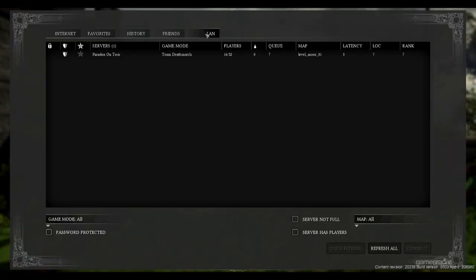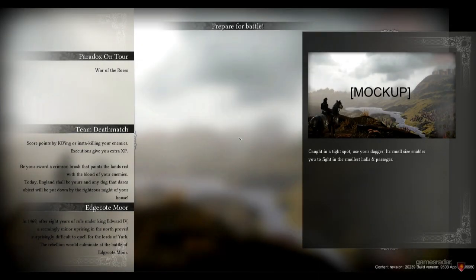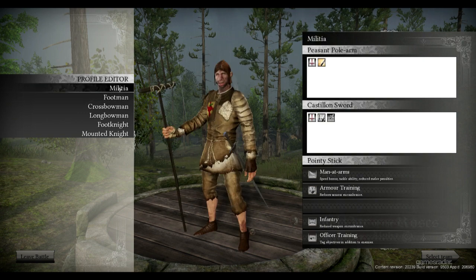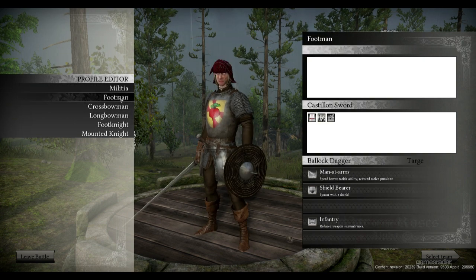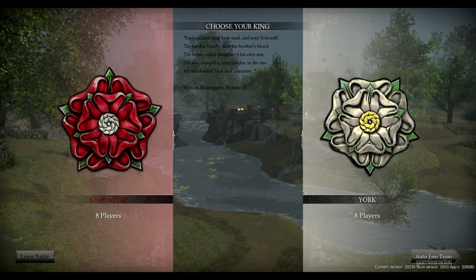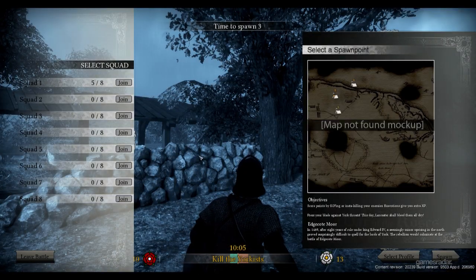Now I'll jump into multiplayer. This is a Steam game, so we're using Steam's back-end system. No matter how you get the game, you'll set it up in Steam and launch it through there. There's a typical map loading screen like you see in most multiplayer games. You start on a podium and pick which of your profiles you want to use — here's the one we just created. You can also edit your profiles before jumping into a match. Then you select your team: Lancaster or York. We'll go with the Lancasters.